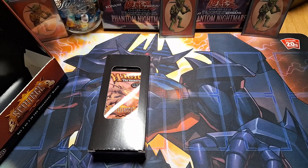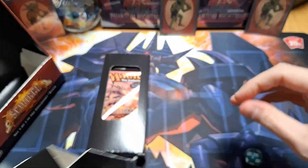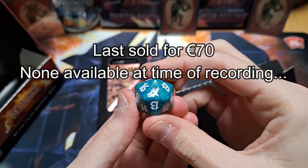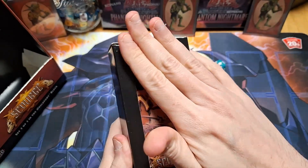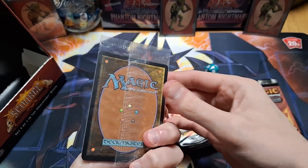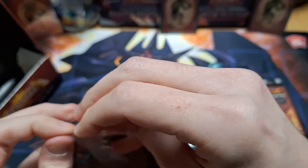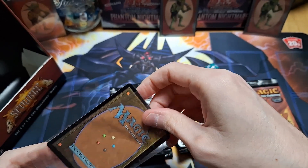Before we open the packs we have two more things: the die — the spin down life counter — and the two promo cards. Here's the die, it's the green one. I'll have to look up what this is valued at but I think it's a lot. The promos are in here after this last pack. Oh they're a secret. Nice. We get a foil common and a foil land I believe, and I hope it's a good one.